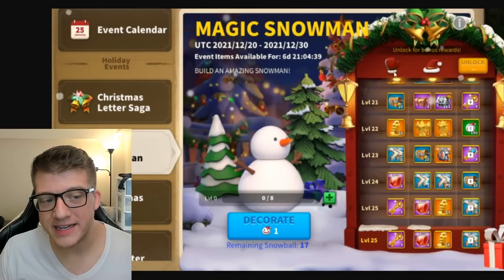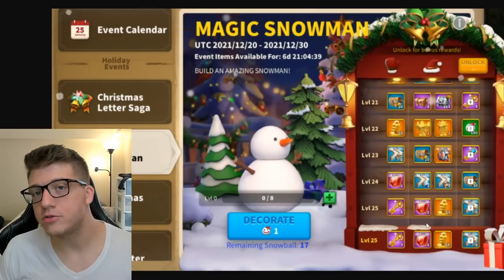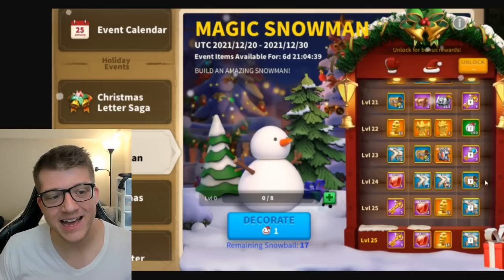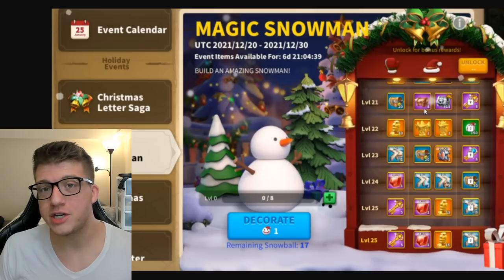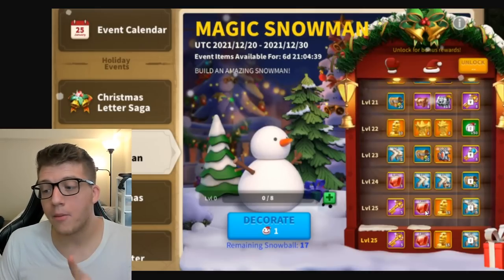This event has multiple tiers of rewards. There's a free tier on the left, a center tier that costs 7,000 gems to unlock, and a $10 tier on the right. The 7,000 gem cost may seem expensive, but there are 2,000 gems at the end of the event to help offset it.